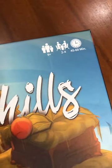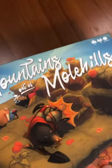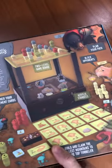So we got 9 plus, 2 to 4 players, 45 to 60 minutes — though I don't know if it would take that long. We've been able to get through pretty quick. Mountains Out of Mole Hills — really cool little concept.